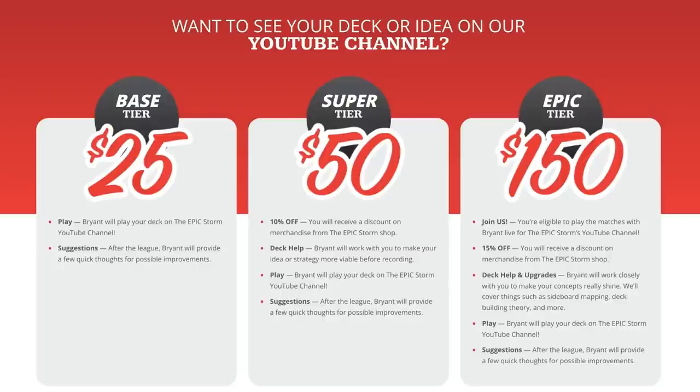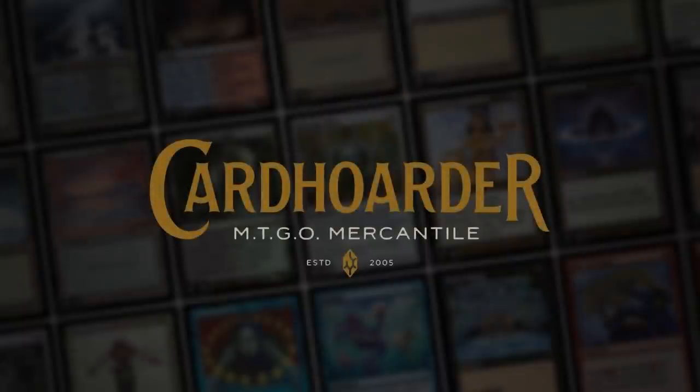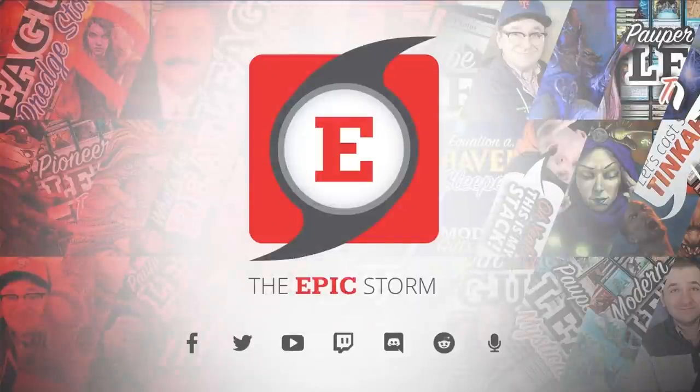If you want to see your combo deck here on this very YouTube channel, visit the epicstorm.com donation decks — just attach your .txt file and pick a donation tier. With our Epic tier you can even join me in a video to showcase your brew in person. Card availability won't be an issue due to our new sponsor Card Hoarder. With Card Hoarder, renting is super easy — you can rent the Epic Storm for seven tickets a week. There are many ways to support us; just pick whatever is best for you.